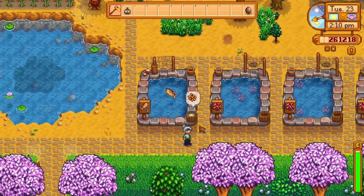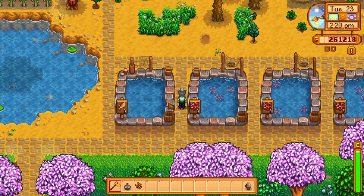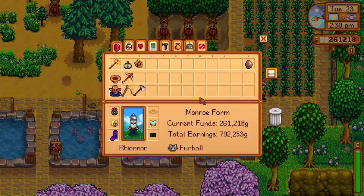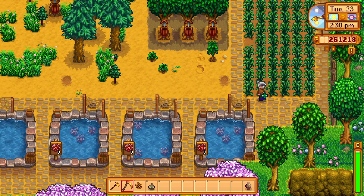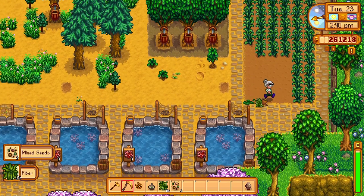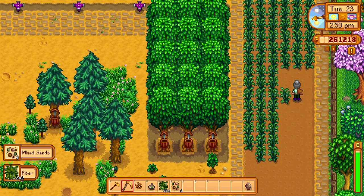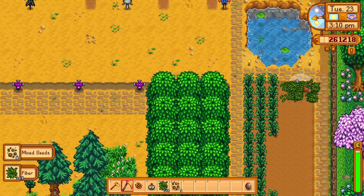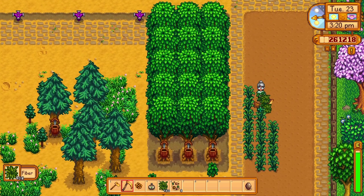This is called roe - rainbow trout roe. You can put them in the preserve jars to age it, and then you can sell it, so it is a revenue stream. Our fiber was ready, so this is kind of fun to walk along here - just super satisfying. We need a lot of fiber and that's why I have my little planting area of fiber. You don't have to water it and I don't bother with fertilizer on it because it grows fast enough for what we need.